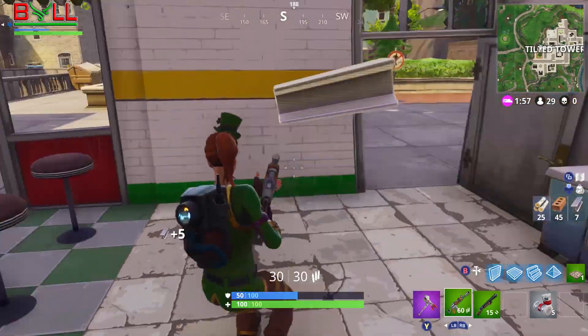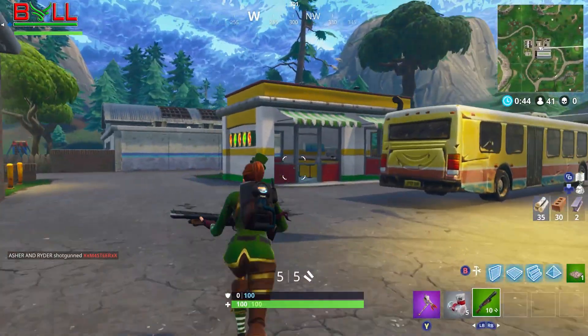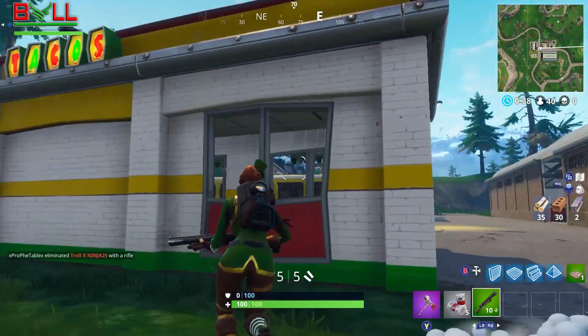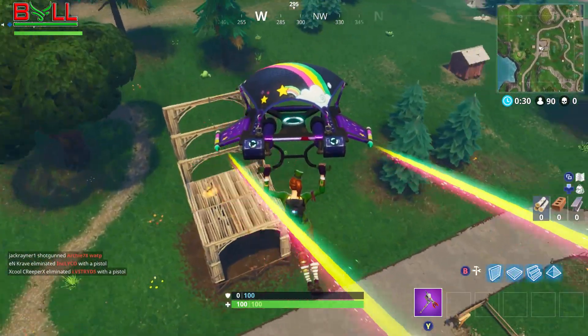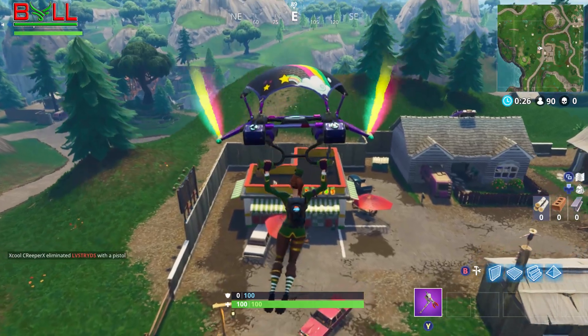The next one is actually located next to the football stadium, just left of Tilted Towers — there's just a taco shop there. The final one is located at the big massive chair. Remember you had to do a challenge there? Right at the big chair there is another taco shop. You can do them in any order, but they have to be in the same game.